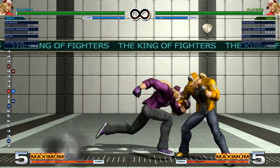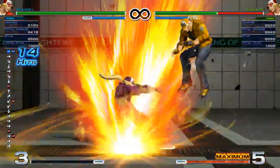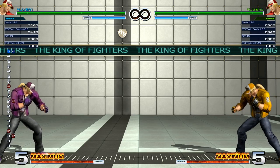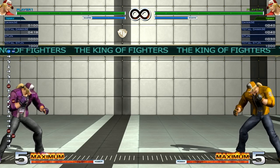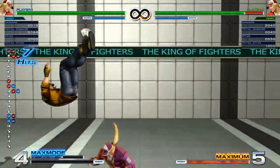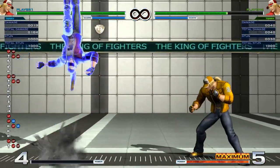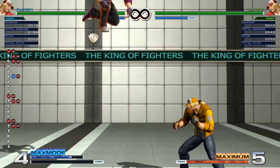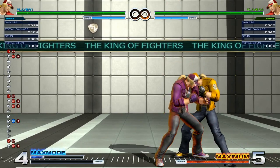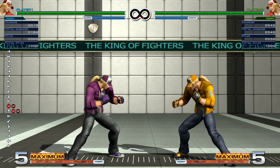It's also possible to super cancel it, though there's not much use for it unless you're doing it in an optimal combo — but it is a property you can be aware of. The EX version does more damage and comes out slightly faster, but it also moves forward. Unlike the version in KOF 13, it doesn't move him directly upwards, so he still has that risk of being jumped over. That's about it for Rising Tackle — it's pretty simple.